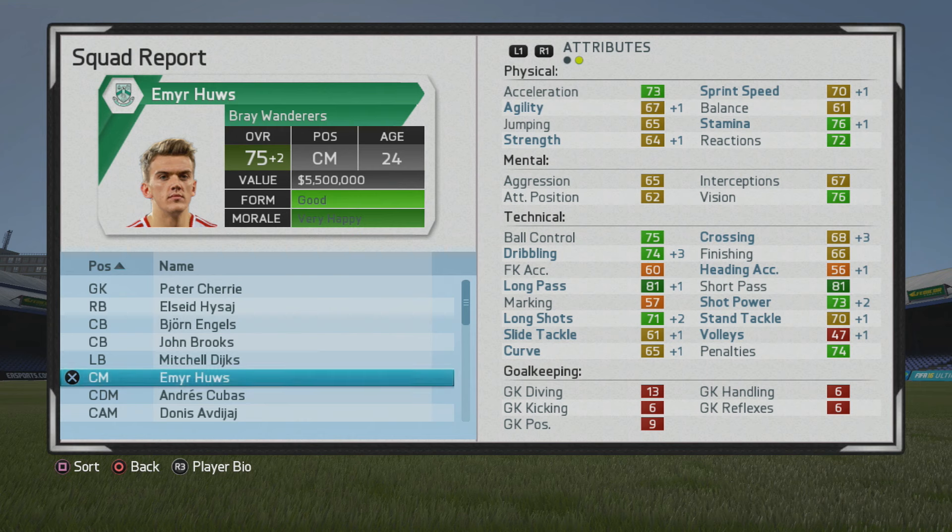Long shots and shot power — that's one that just always seems to grow when I do growth tests. Those are two stats that especially on any midfield or attacking player go up significantly. It's no different here with Emory Hughes, and up to the 79 overall at age 26 is very solid.